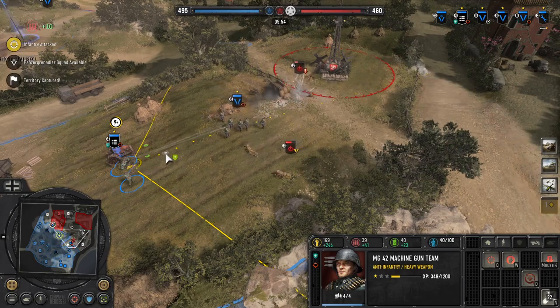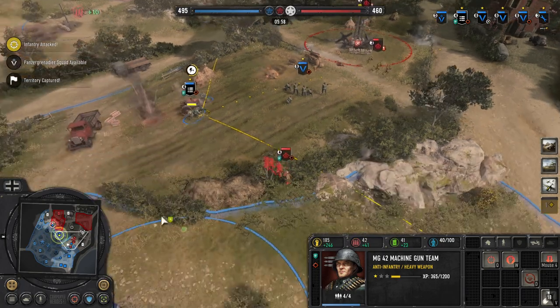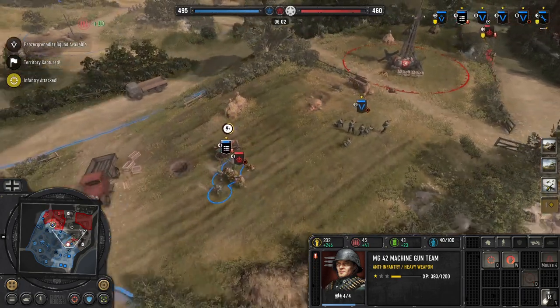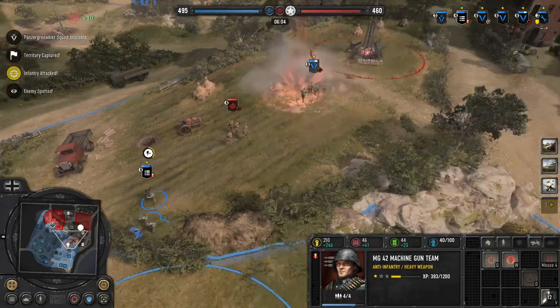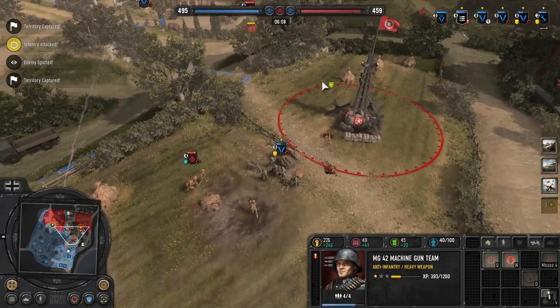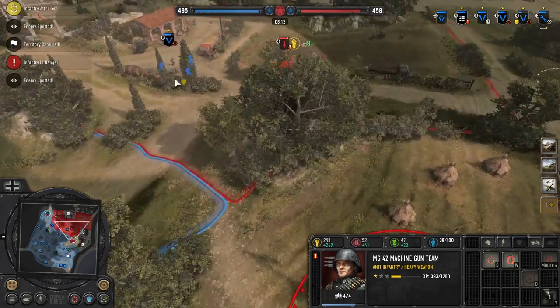I hit him with some white phosphorus and he gets peppered by it — he just doesn't like it. I'm going to retreat that MG because I don't want to lose it and I'm not going to win that fight at close range. Engineers are closing the gap. I try to get behind cover and I quickly realize I'm not going to win this particular engagement.